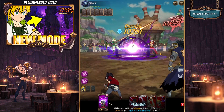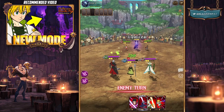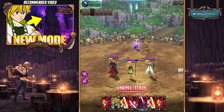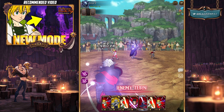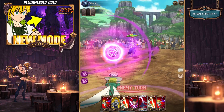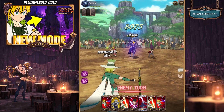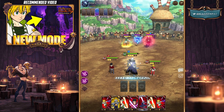Going second is actually very good because Zeldris shuts down the person going first - they can't move cards to gain ultimate gauge, which is the most common strategy for getting ultimate gauge for the counter. Going second really benefits him a lot.